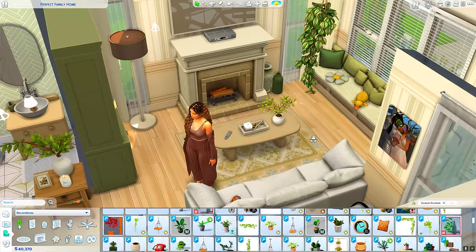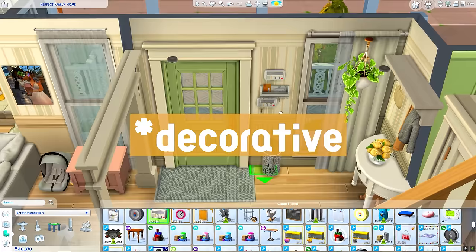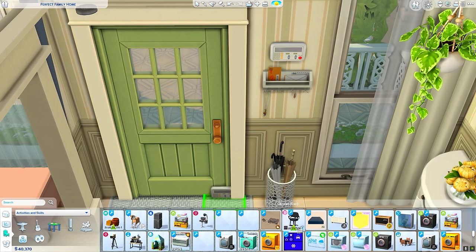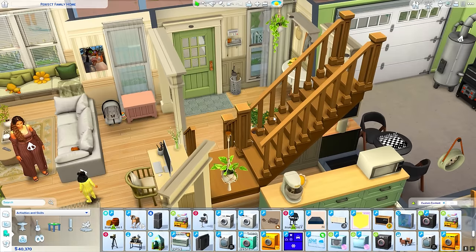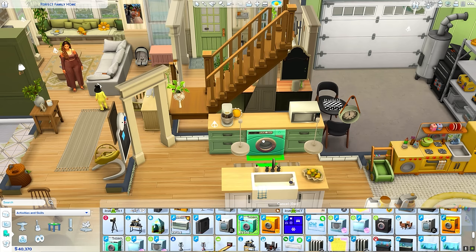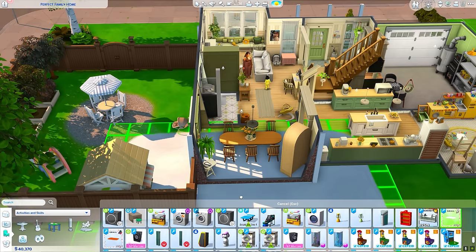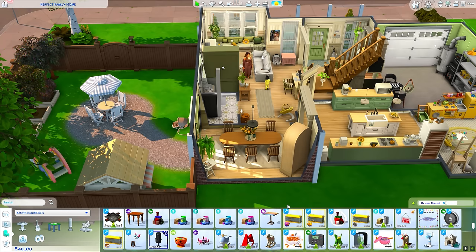The last honorable mention for the Build and Buy category is all of Ravishing's CC — I absolutely love Ravishing to death. Some things are decorational, some things are functional. For instance, there's a little thermostat, and there's quality-of-life type things like a counter washer and dryer. Their downloads page is very organized — you can type things in and it will take you directly there, and everything comes with a little pun.